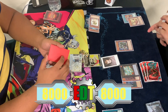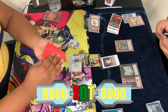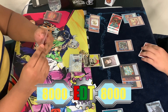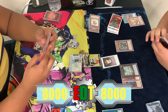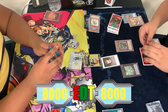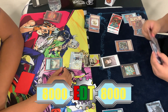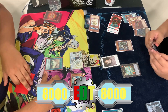Imran attempts to Normal Summon Rocket Tracer, and Lagia swiftly negates. But unfortunately for Lagia, Imran has World Chalice Scar Dragon, which can bring Rocket Tracer right back.